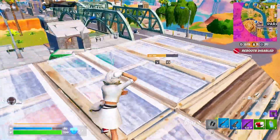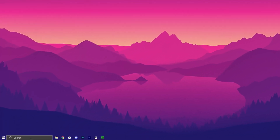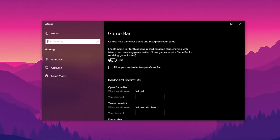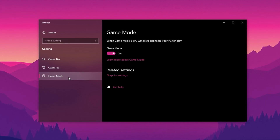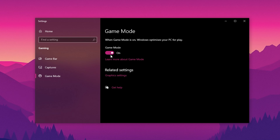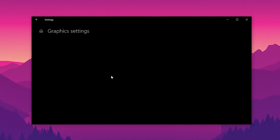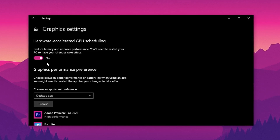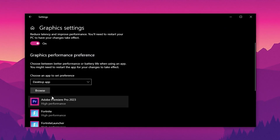Now let's dive into some crucial Windows optimizations to reduce latency, boost FPS, and ensure Fortnite runs as smoothly as possible. First, open the Windows search bar and type Game Bar Settings — click on it and turn it off. Disabling this prevents unnecessary background processes and notifications that negatively impact performance while gaming. Next, head to Game Mode settings and ensure Game Mode is enabled. This prioritizes system resources for gaming, allowing Fortnite to run more efficiently. Now click on Graphics Settings and enable Hardware Accelerated GPU Scheduling. This setting reduces GPU latency and improves frame rates by offloading certain tasks from the CPU to the GPU.